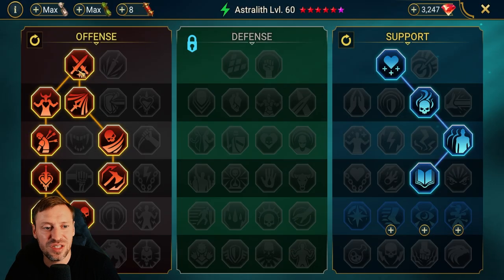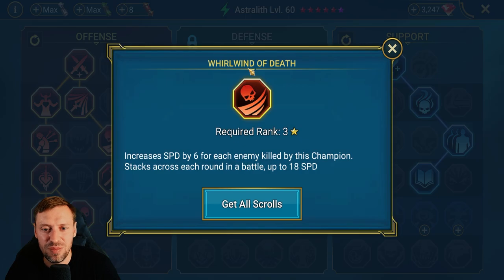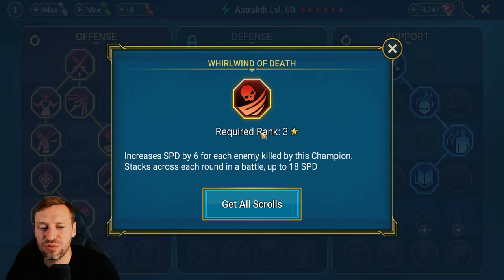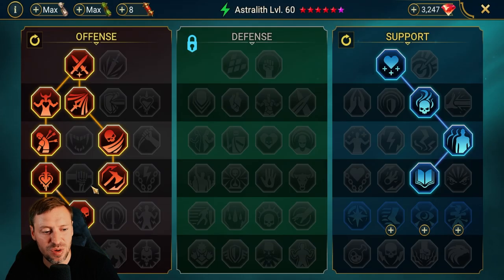She doesn't benefit from most other masteries, so don't waste your energy — save your gems for another champion. We're taking crit damage to get into Whirlwind of Death and Cycle of Violence. When Death's Embrace procs it helps with damage and makes her even faster. Heart of Glory for a bit more damage, Singled Out to help with damage as well, and basically all the way into Warmaster — probably the best option since nothing else really benefits her for PVE and arena content.